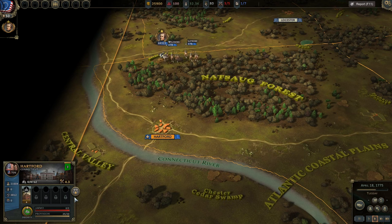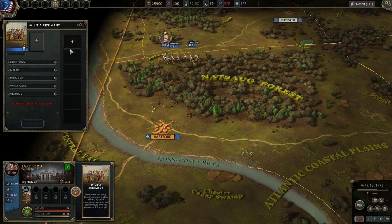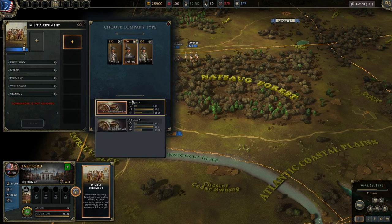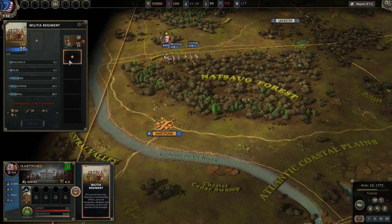We've got good old Hartford, Connecticut over here — or is it Hartford, Pennsylvania? Shame on me. Let's go to artillery and simply add a three-pounder Galloper gun. We only have four in the arsenal, but nonetheless that's what I'm looking for — some artillery.